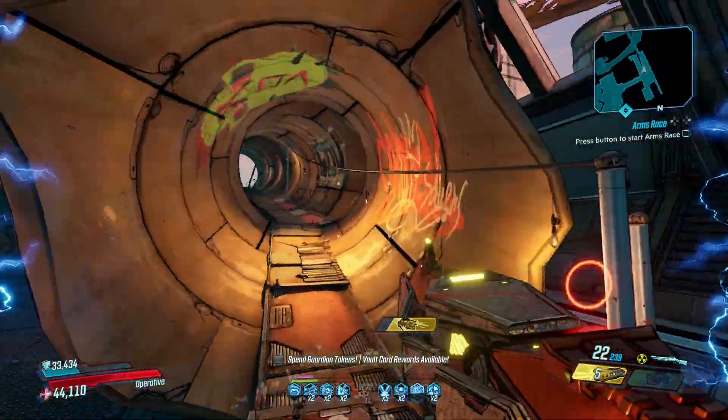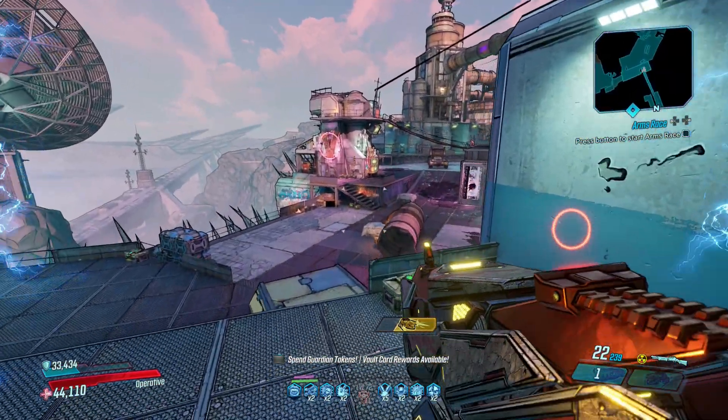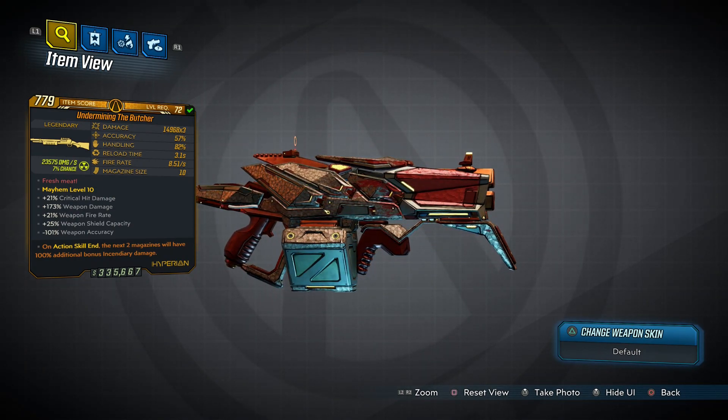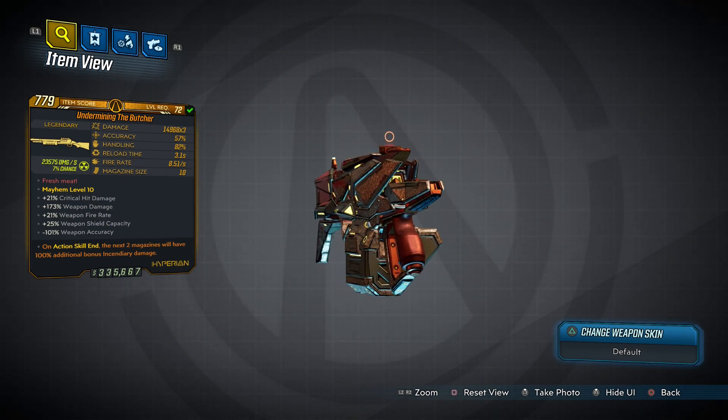In no particular order, we open part 2 of the most fun legendary weapons in Borderlands 3 with the Butcher — a Hyperion Shotgun that has an increased chance to drop from Titan at the end of the Slaughter Shaft, but can also be rewarded by trading Ludo Grandmas to Crazy Myrtle, which you get from Dankbot and Seawild 37.